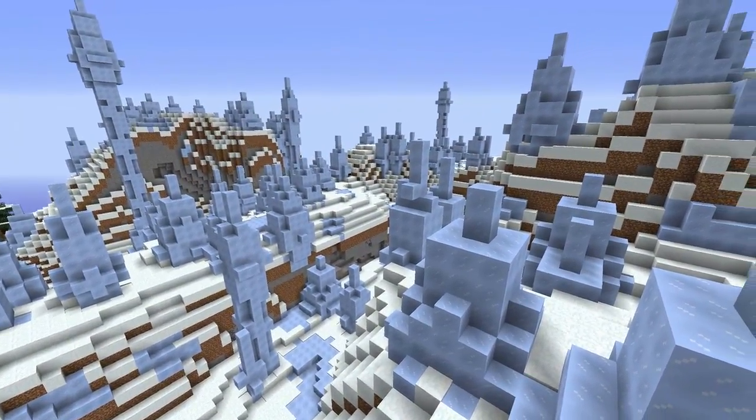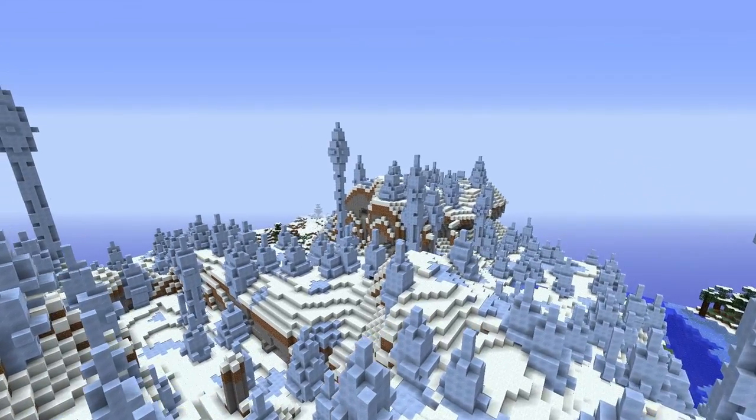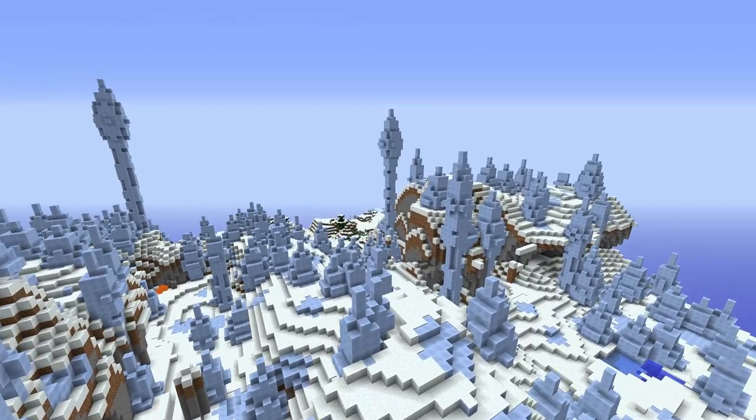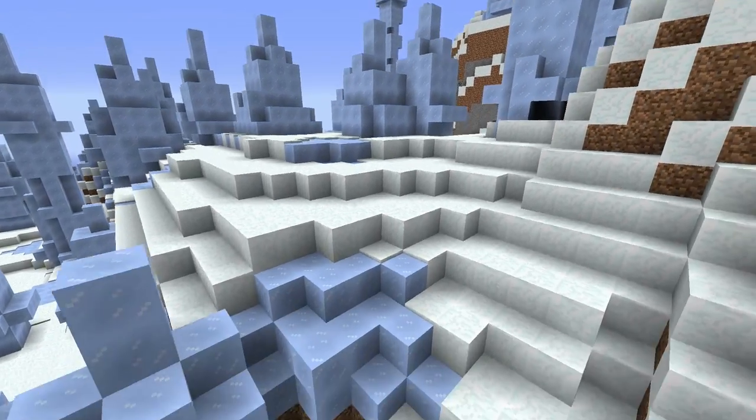One of the most interesting biomes implemented in Minecraft 1.7 is the Ice Plains Spikes biome, which features snow blocks placed in hills and packed ice blocks forming ice spikes, creating some interesting but strange landscape structures.